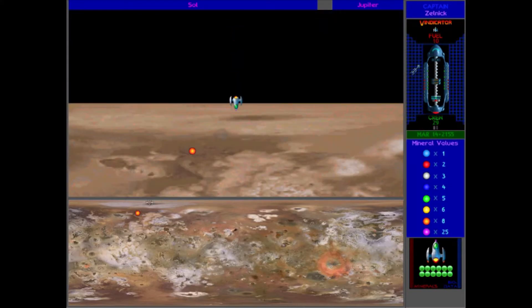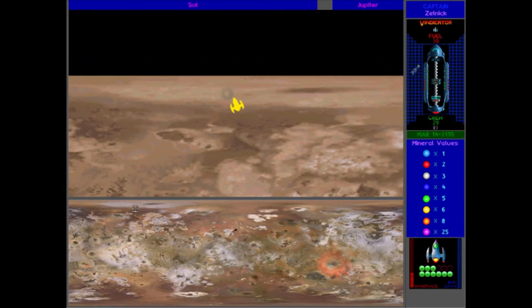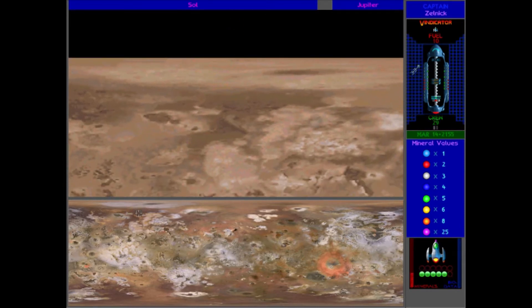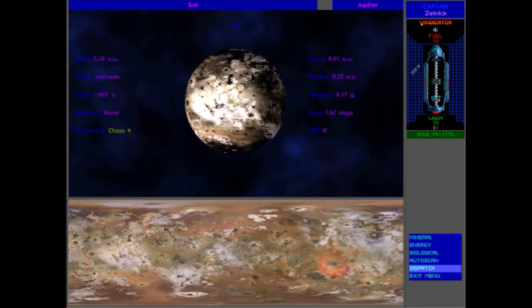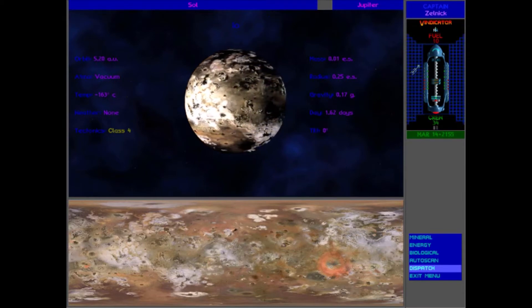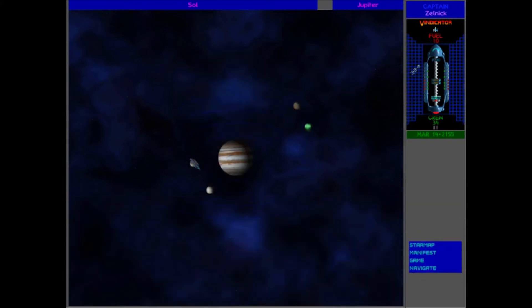So before you can get away from something, you actually have to turn. Well, that wasn't really the best, but okay. I'm gonna go ahead and exit here, go back to navigate. We've basically cleared out the Jupiter system. So let's go out here — if I get to 20 crewmembers or less I will go ahead and head back, but for now let's continue.